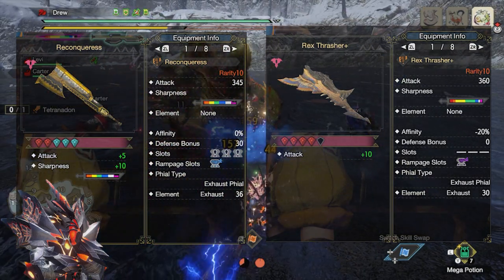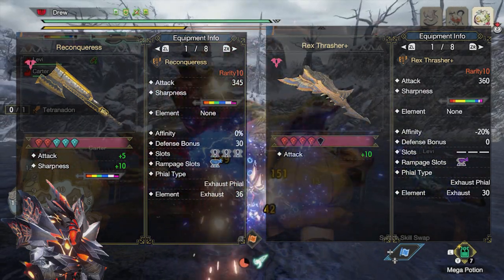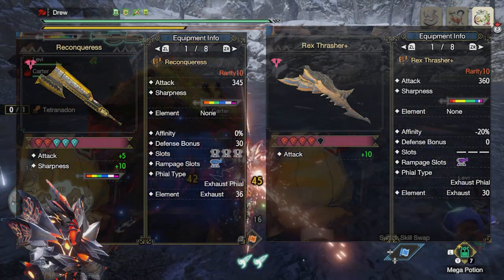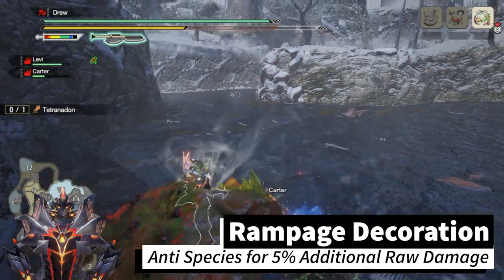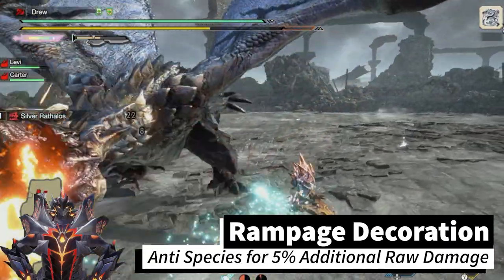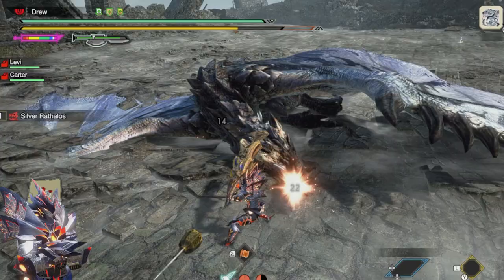There are two Switch Axes I recommend: the Reconqueros and the Tigrex Switch Axe. The Reconqueros has better slots and deals more exhaust, but the Tigrex Switch Axe will deal more damage. You'll want to augment sharpness and attack on the Reconqueros, and for the Tigrex Switch Axe you just want to augment attack. For rampage decorations I recommend anti-species, as our playstyle will be more focused on zero-sum discharge. This can work for the Switcher rampage decoration if you want to use it, but we will not be getting any damage benefit from it since we are not using a power phial Switch Axe.